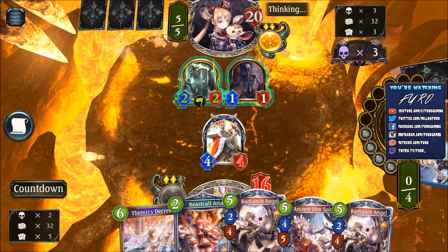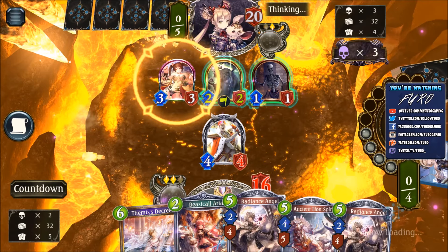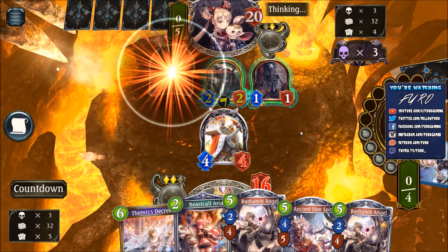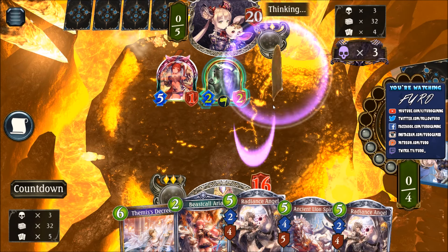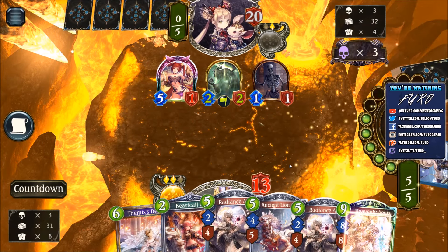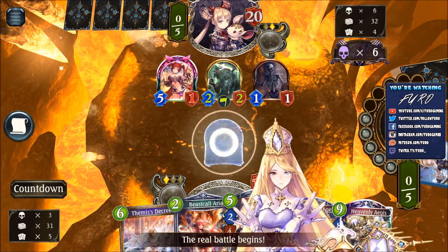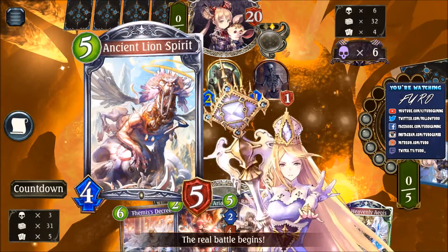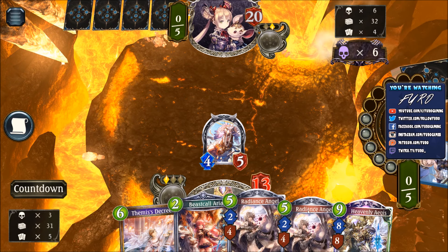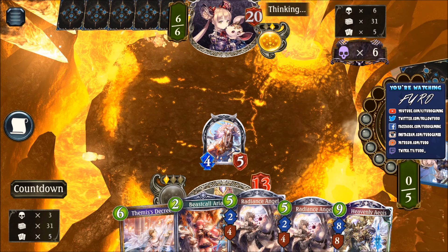Next turn probably going for the Ancient Lion Spirit. Cerberus - especially if he's evolving. Ah, that's good because now we can just clear the whole board, getting 3 in the face. He has Mimi and Koko in his hand and 2 unknown cards, we're down to 13 life. Lion Spirit - there is the Heavenly Aegis, we will see if we really need that in this matchup. Evolving, dealing 2 damage to every enemy follower, clearing the whole board. With double Radiance Angel and the Decree in hand, we should have enough tools to survive. Currently at 6 shadows.